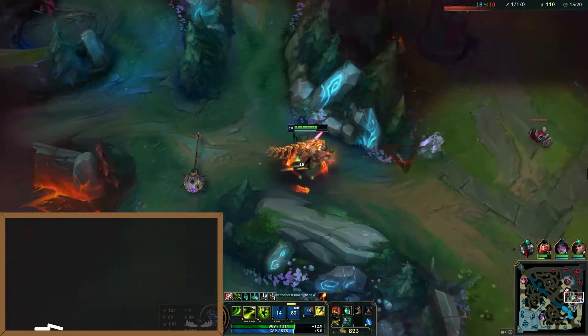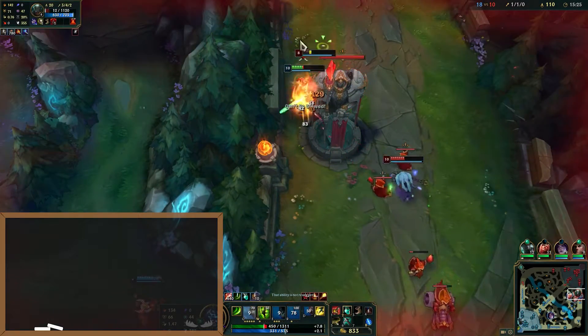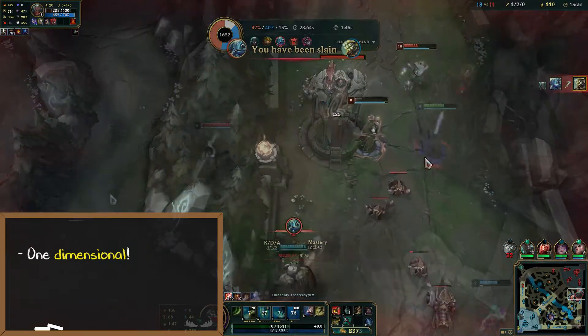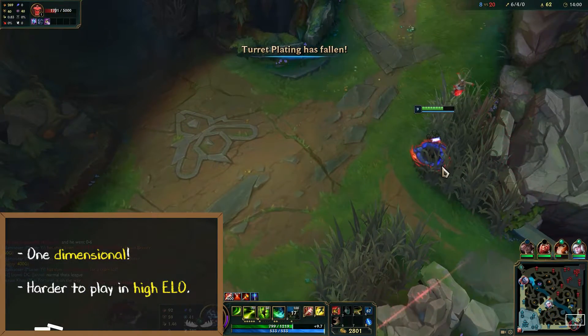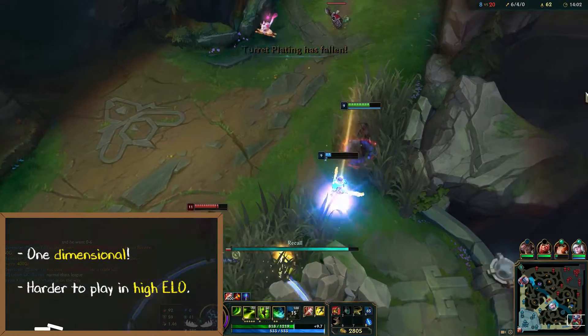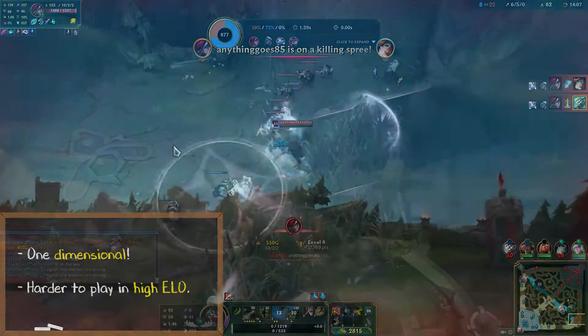Master Yi also struggles against champions with a lot of mobility. Since your entire kit requires you to auto attack to do damage, if you're not able to get in melee range you're going to have some serious problems. Master Yi is also a bit one-dimensional which can lead to some problems in very high elo. Yi is a strong pick until around high diamond to master tier — Masters and above is where players are just much more knowledgeable on how to shut you down.